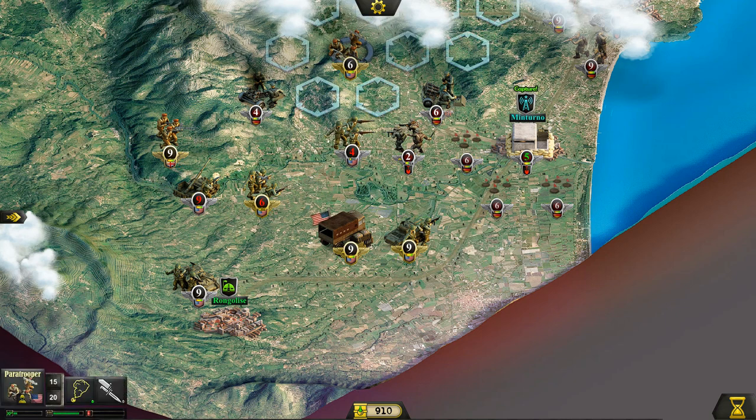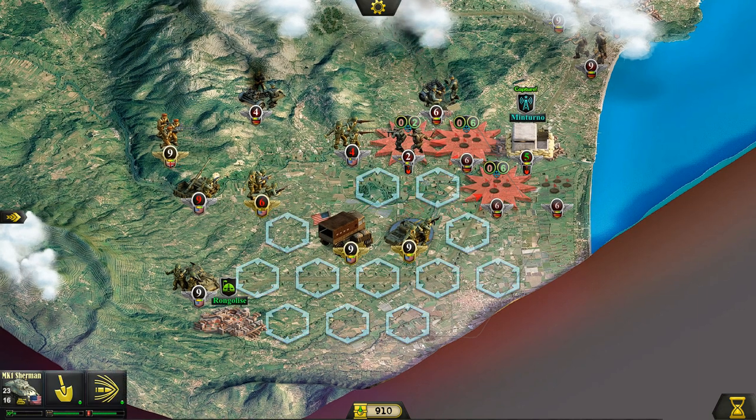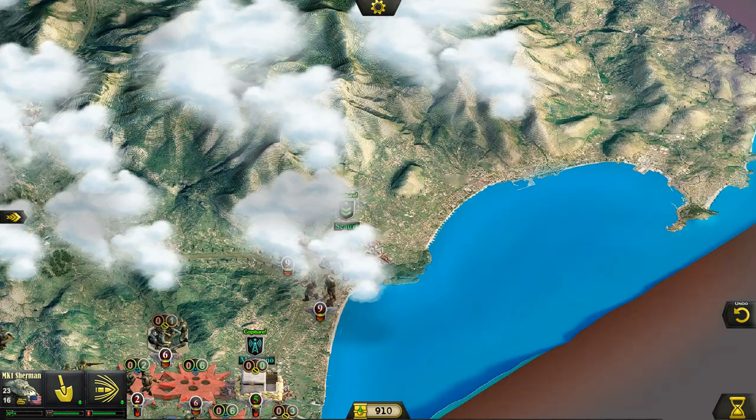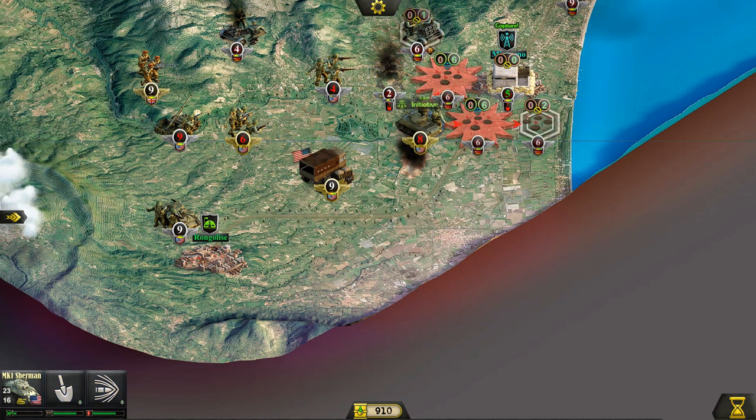We should have gone with the airborne first — that was my bad. They actually avoided the attack and destroyed our airborne unit in one shot. We are going to get hit again, but we just have to keep pushing against the Fourth Panzer Grenadier. Once we break through here, getting to the actual city should be easy. Over here at Scaudi, another location we have to take, there are some additional German infantry units — they probably will end up sending them forward.